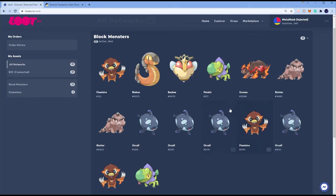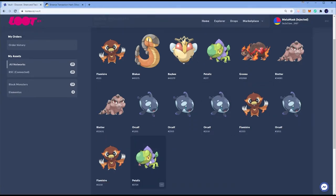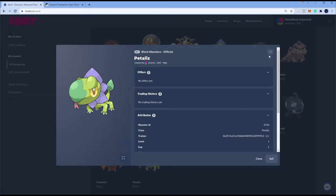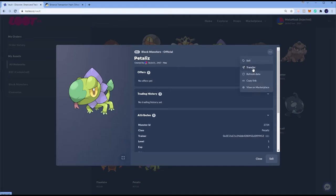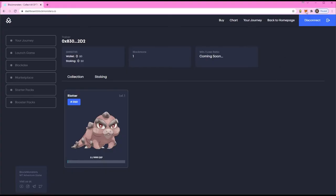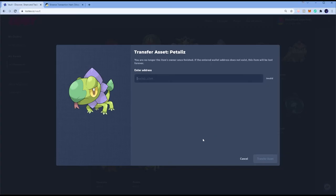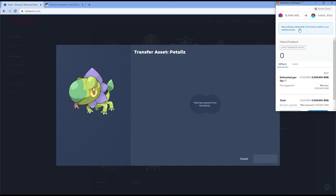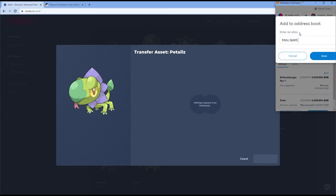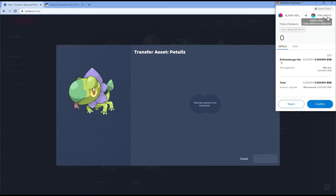We're going to send Patalis #2724 next. Click the Block Monster you want to send — for me it's #2724. Top right, triple dot, Transfer. Copy the MetaMask address you want to send to, paste it, hit Transfer Asset. It says 'New address detected' — that's fine because it's a MetaMask address. I'm going to name this 'Maobam the Second' and save it.